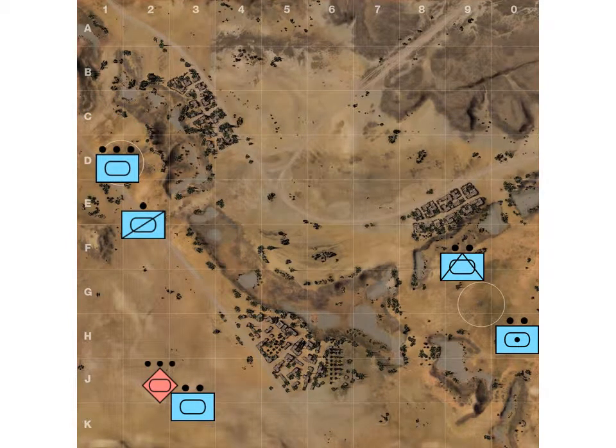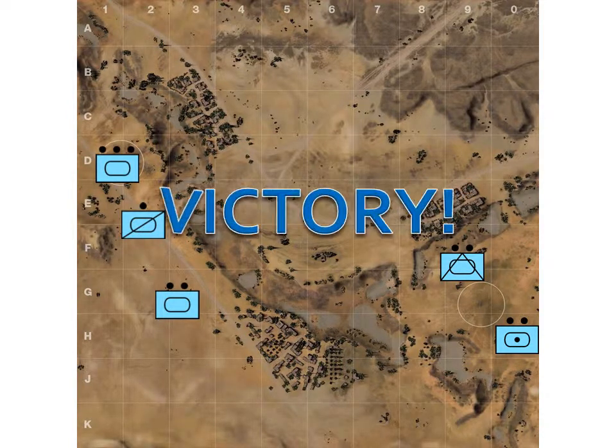The scout will proceed across to serve as a screening force while the main IS-7 force occupies the enemy base. The enemy southern force, anticipated to be their main force, will return to base trying to stop our cap. They will be pinched by our forces and destroyed, resulting in victory.